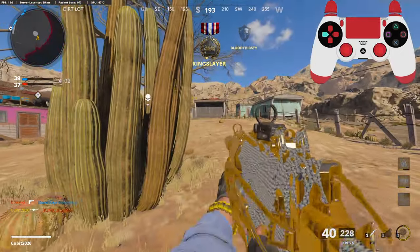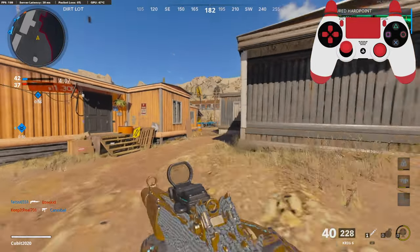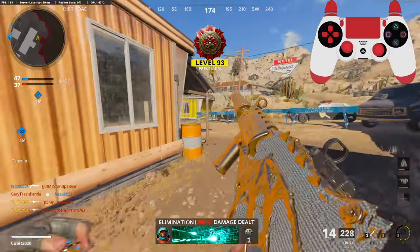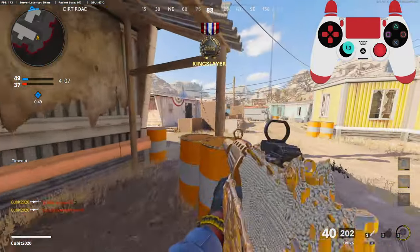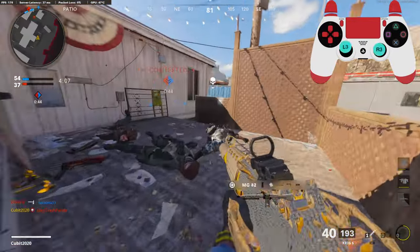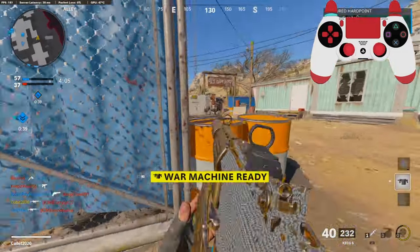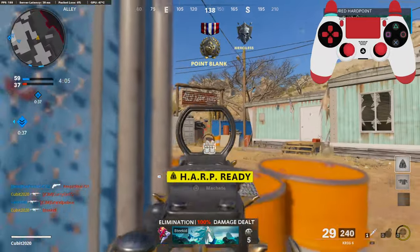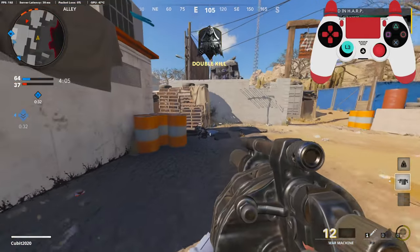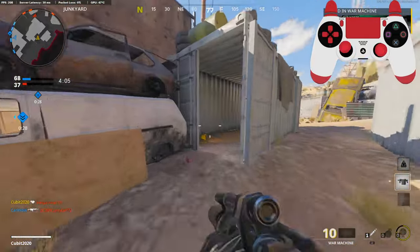I really like this — it's a blueprint. These spawns are a little weird. This guy is knifing. Let's try to pop off here. I'm gonna try to flank them a little bit.